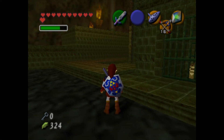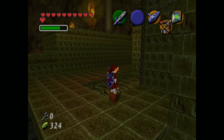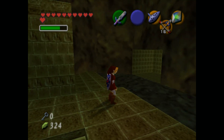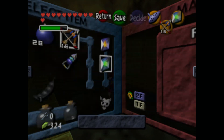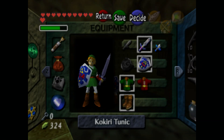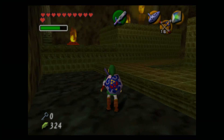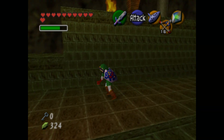One thing I don't get about this dungeon is it's supposed to be super hot in here. This is the fire temple, after all, and Link would obviously need his Goron tunic to survive the heat. But what I do understand is that despite the fact that we're in this blazing hot temple inside of a volcano, if we take off our heat-resistant tunic, we're completely fine. Like, that doesn't make sense at all.